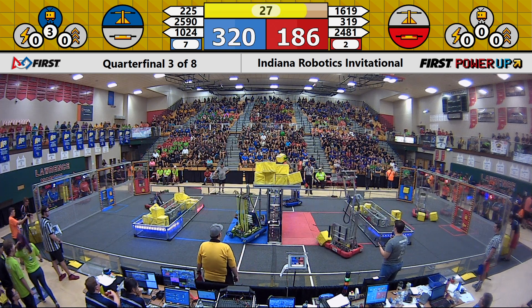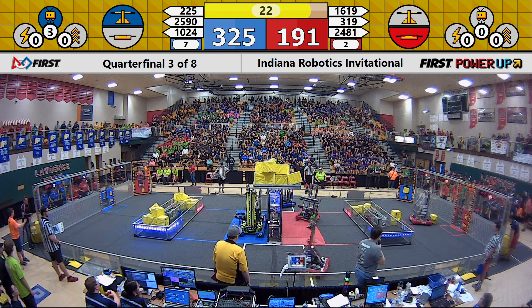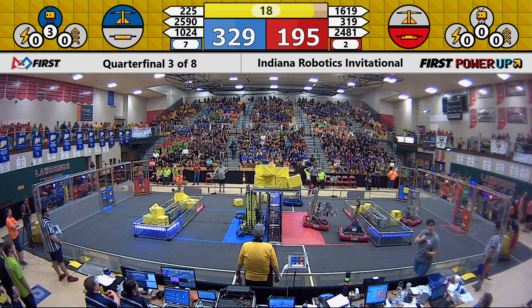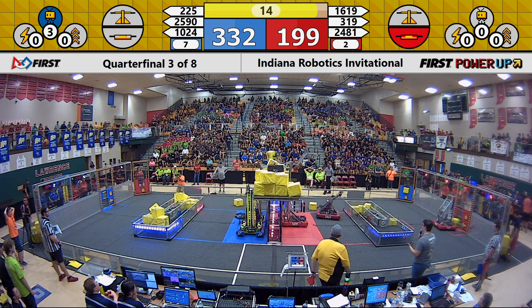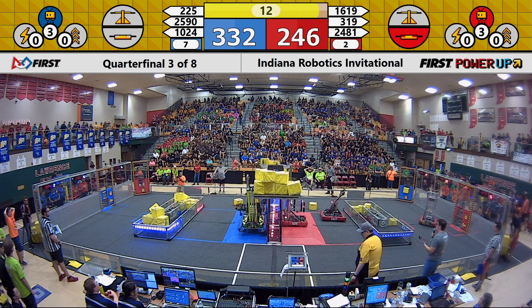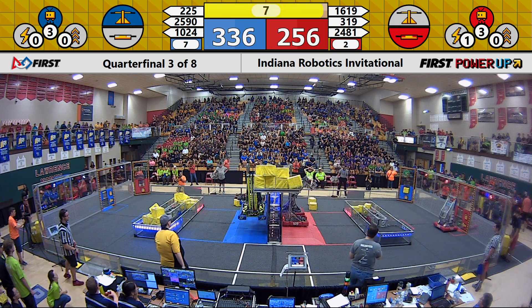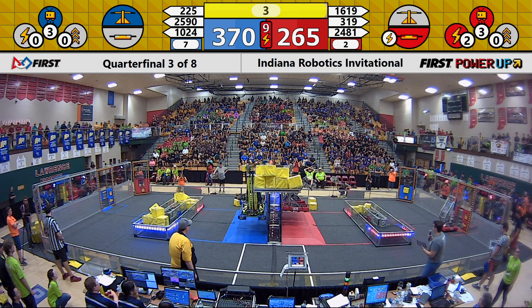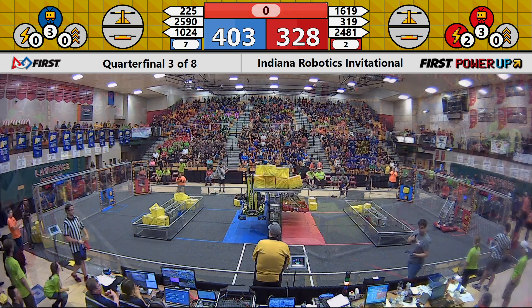We have 30 seconds left in the match — it is now time for our end game. 1024 and Nemesis are both going to be attempting a double climb for the Blue Alliance, while Up a Creek and 2481 might be attempting a double climb for Red. Right now we have a double climb for the Blue Alliance. Those points are huge to cement their lead. Red needs this double climb to even be considered for the points at the end. It looks like they have it with zero seconds left in the match.